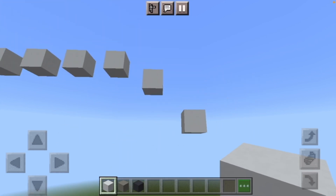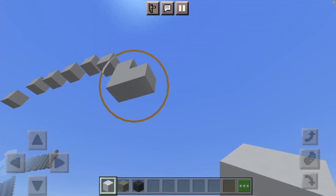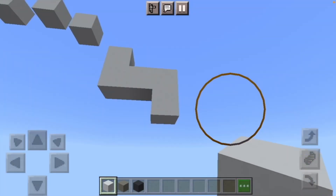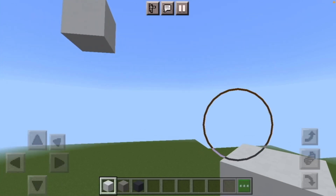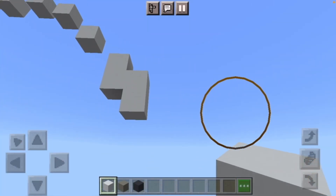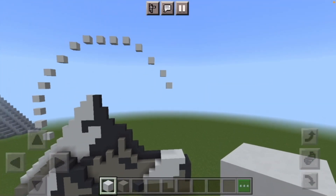Below this white concrete put three white concrete, then on the right side on the bottom put a white concrete and delete the three white concretes like so. Next put two white concrete below that and then a white concrete on the bottom on the right side, and delete the two white concretes like so.